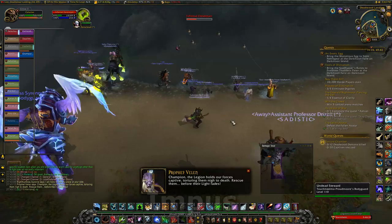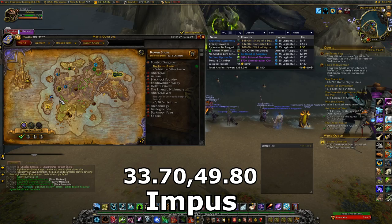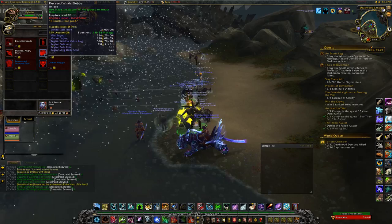Then we have Impus on Broken Shore at 33.7, 49.8. The currency you fish up for him is Desecrated Seaweed, and he'll sell some Black Barracuda for 10 of those at buddy. He sells a Message in a Beer Bottle for 25 seaweed at friend reputation, which when you open it will give you a lure.